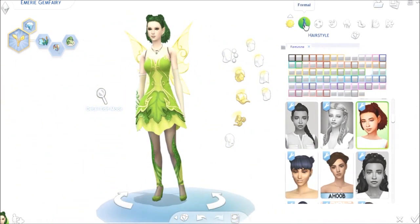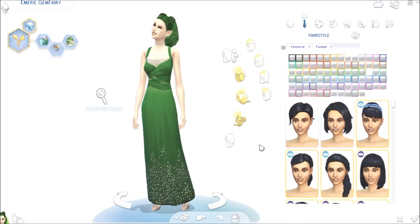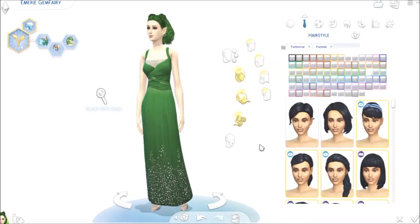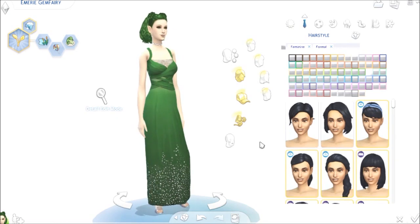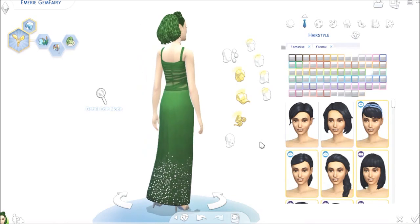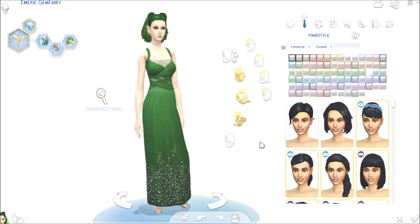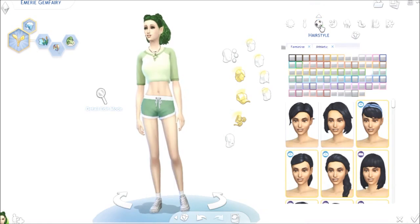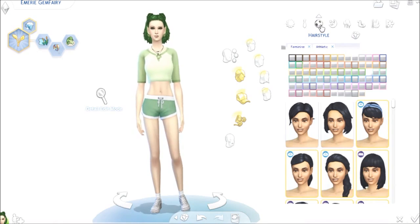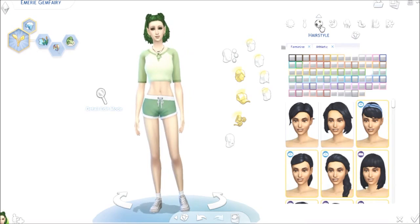Let's go into her other outfits. This is what I gave her for formal — we'll zoom in just a bit. She has a little diamond studding and a lot of green, which really looks great on her. For athletic, we went a little bit more minty-ish green, a little lighter for her skin tone, and white. I kind of stuck with the theme there.